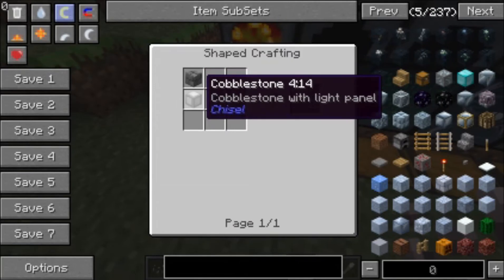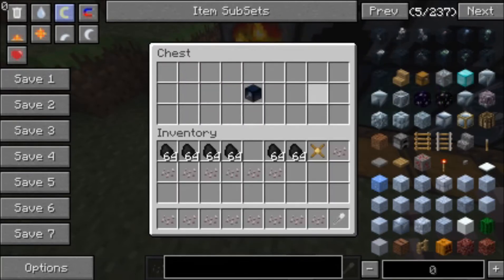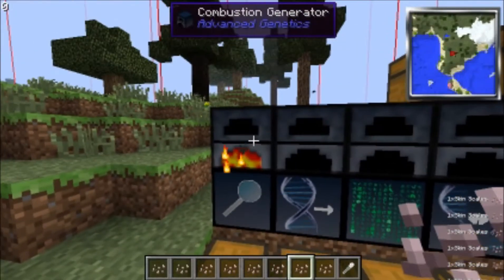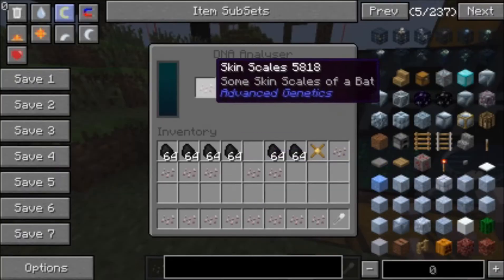Then you take cobblestone and put it right there with two stone sticks — this is all in the same crafting box. Then you want to power it up using the combustion generator. Just throw some coal in, and then stick some of the skin cells in.